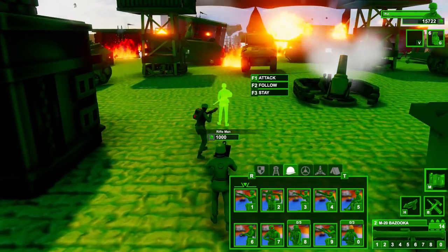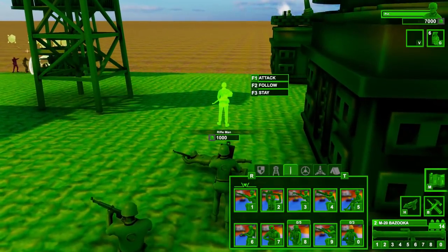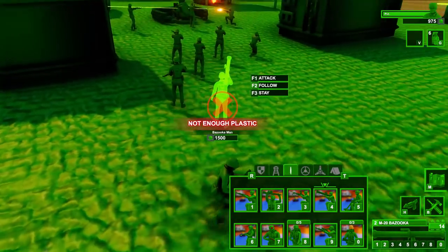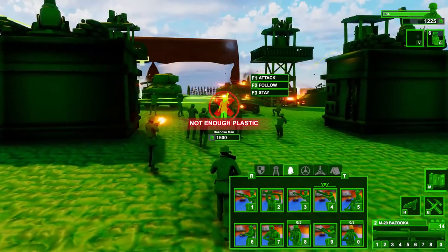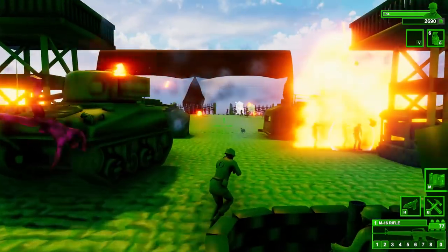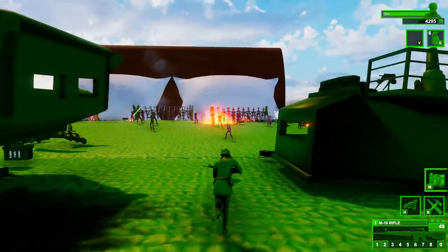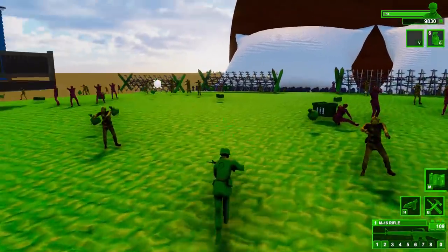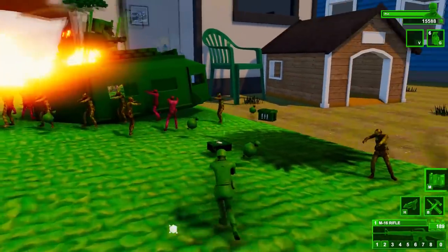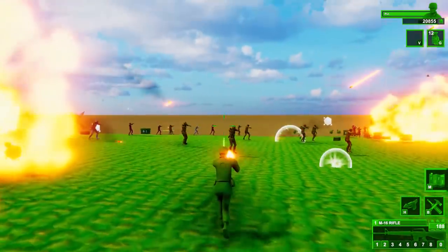We're definitely going to need some standard units involved in this battle. We're going to have them on attack mode for the most part, and then a little bit on follow mode. Let's also get ourselves some mortar men — and we're out of plastic now. So we're going to have to return to the battlefield to try and get some more. Here we go. The zombies are still coming in hot.